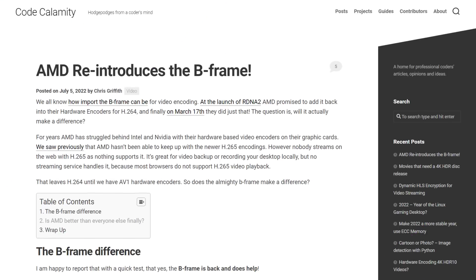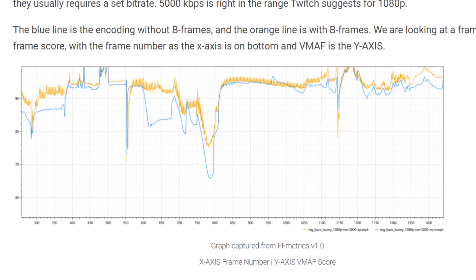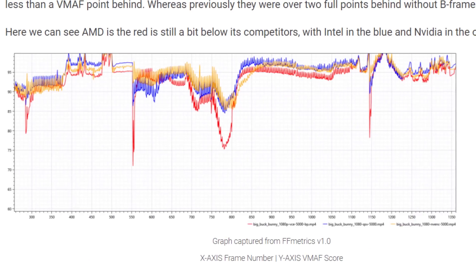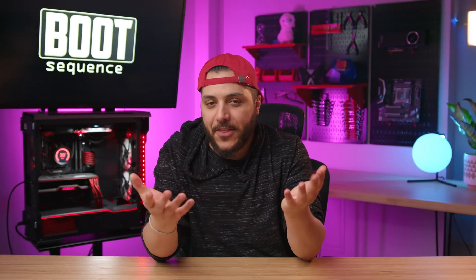Now though, it looks like AMD just gave its encoder a kick in the ass. They reintroduced B-frames to their encoder, which boosts quality by quite a lot. Code Calamity did an analysis of the updated encoder and it looks like its frame-by-frame score is much higher now than before. Is it as good as Intel and Nvidia's stuff? No, but now it's very close. Good on you AMD for upgrading your encoder — just don't take it out again from a GPU. I don't want another RX 6500 XT situation.